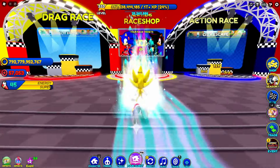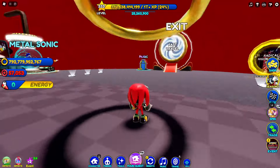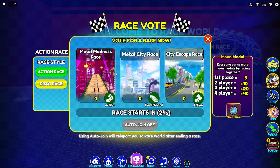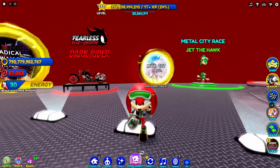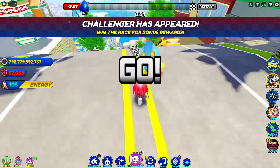For the race I'll swap the skin — let's go with Classic Knuckles. I'll have to use the computer mouse to get into the race. Let's do City Escape, and for the next race we'll do Metal City because there's a hoverboard and it's more interesting. Two very boring minutes later, we are in the race.